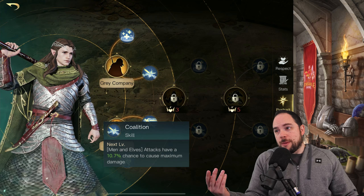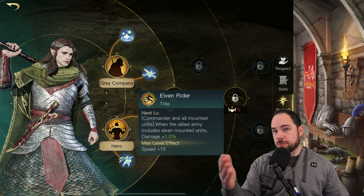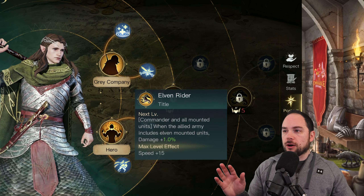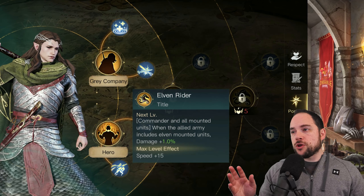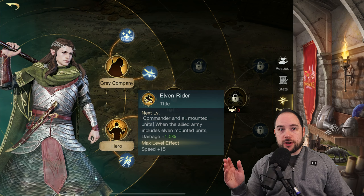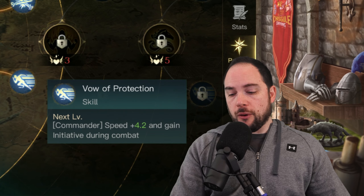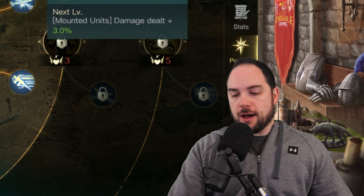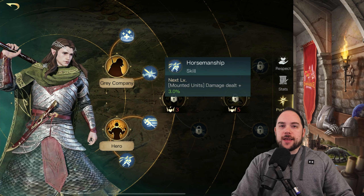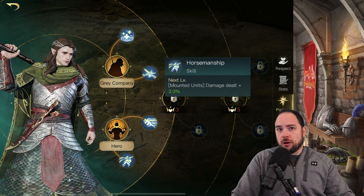Elves and men have a chance to do maximum damage. When I looked at the other commander, I thought I know what I'm going to do with him — it's mounted units, and the stun and madness immunity just seems really clear to me. But when I look here, I'm struggling to figure it out a little bit. When you get to respect level five, the commander and mounted units get a bonus, so apparently you want to use mounted units in his march — speed boost, initiative gain, and mounted units deal extra damage.